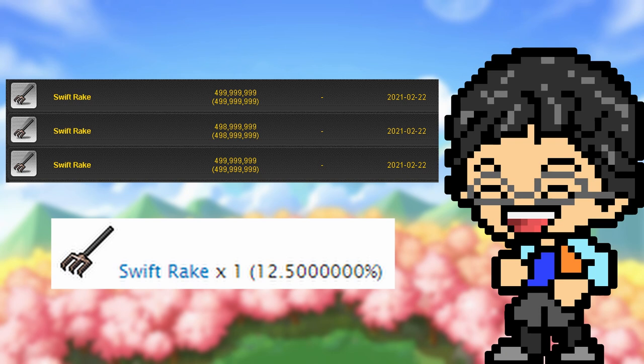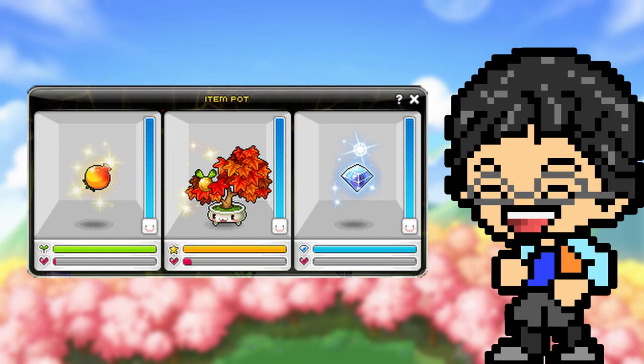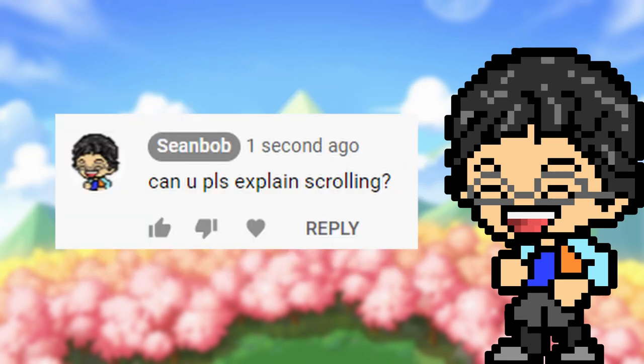But yeah, that's it — so simple, right? So now you don't have an excuse to not raise orange imps. I hope this helped some of you understand this system, and make sure to comment below what you would like me to explain for my next video. Thanks!